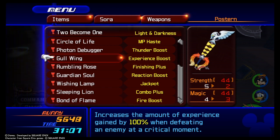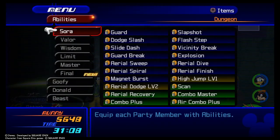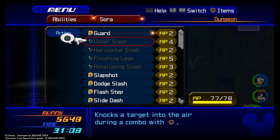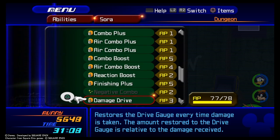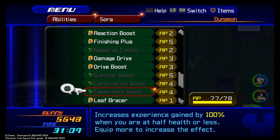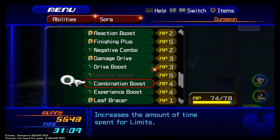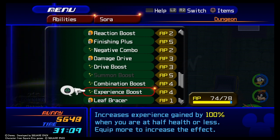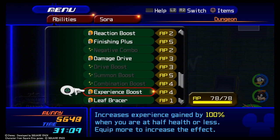With this you have to be at a critical moment, basically meaning your HP has to be pretty low. So take that, go back to Beast Castle, go to the dungeon - that's where I like to start. Make sure you have the ability Experience Boost equipped. This is another thing that increases your experience gain by 100%, so you're basically going to times any experience you get by 4.